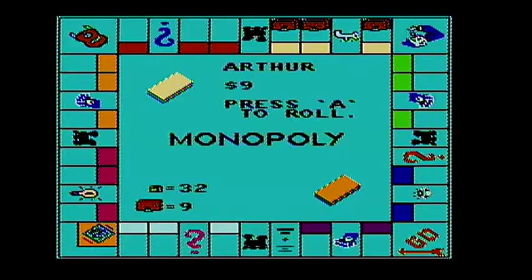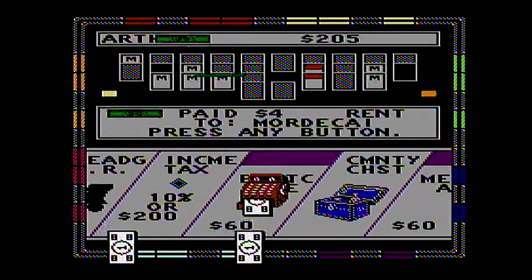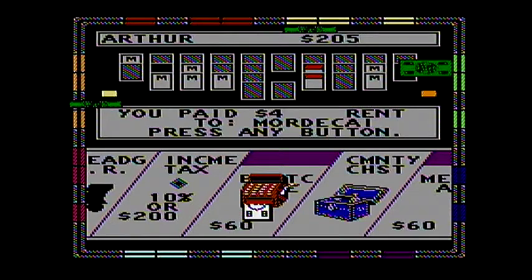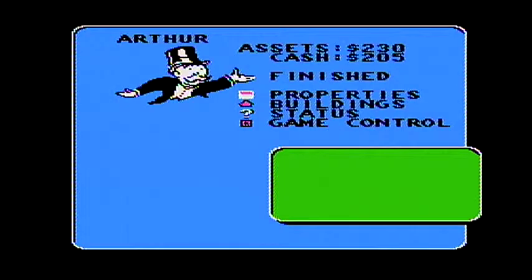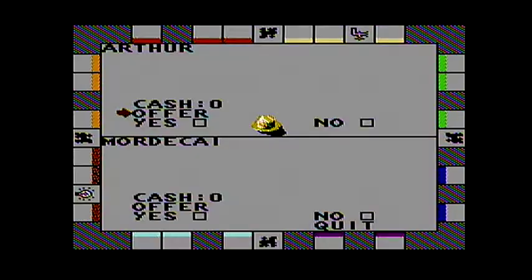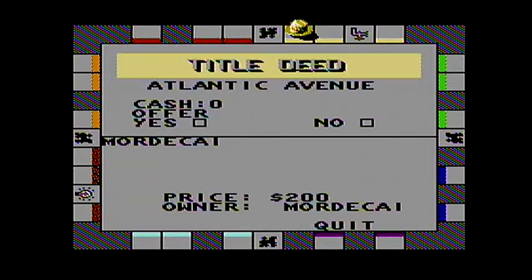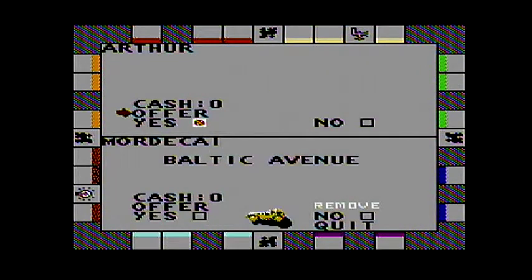Seven — I inherit a hundred dollars. Four dollars. Let's make another trade offer. He would like Baltic Avenue. The answer is no deal.